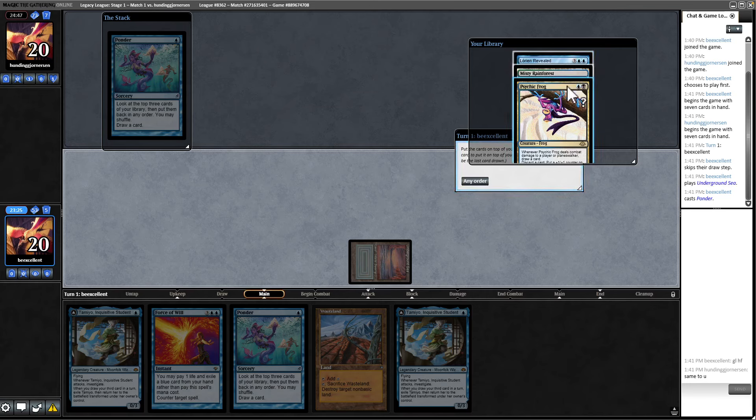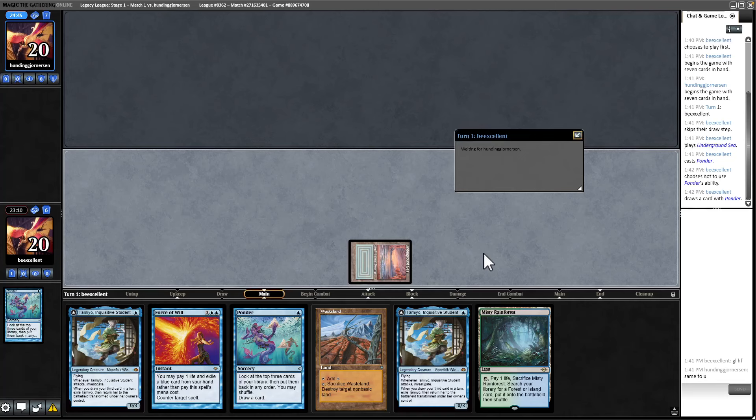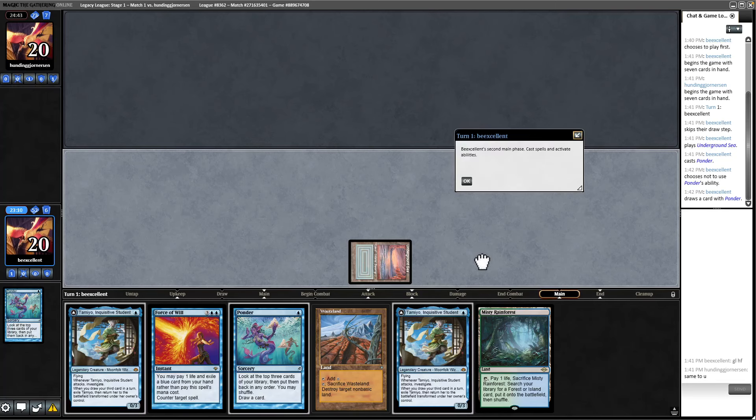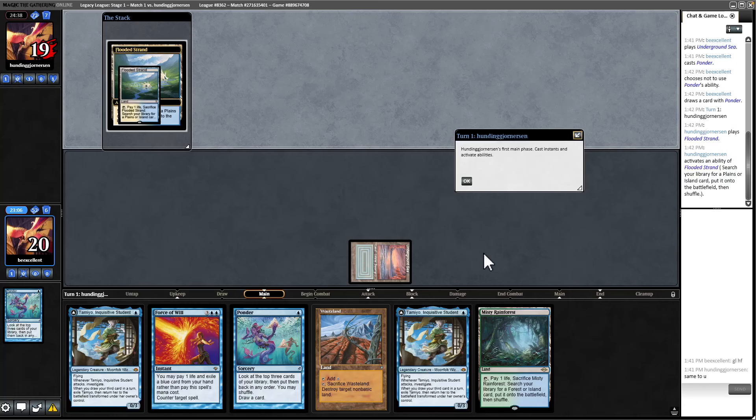This is good — basically two lands. So next turn, we just keep an uncracked fetch and we can get the Psychic Frog as well, but we're definitely going to need to get the Lorien Revealed. Another alternative next turn is we Force their Aether Vial and then waste whatever land they cast it with, if it's not a basic.